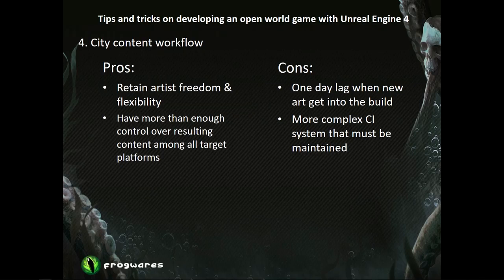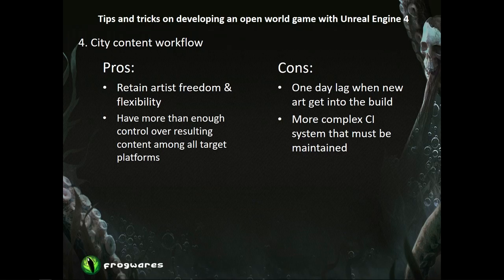To summarize, this workflow has pros and cons. The pros: we keep freedom for environment artists to do whatever they want in district levels, leading to better visual quality of the final city. It also allows the optimization team to control what will be in the build — if we need to remove some actors, we just filter them out when creating cells. We can easily change cell level size, streaming distance, and level LOD settings. The cons: we had a one-day lag before any city artist work was available to the rest of the company, and we need to constantly maintain and improve this pipeline.